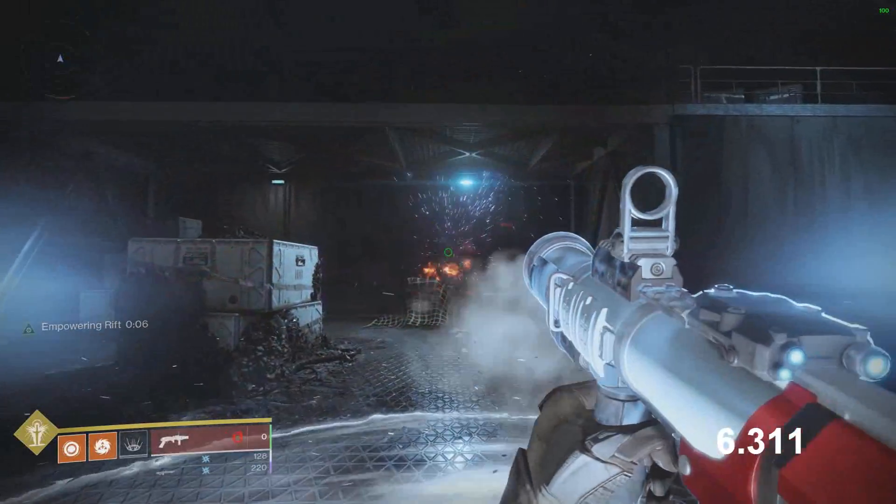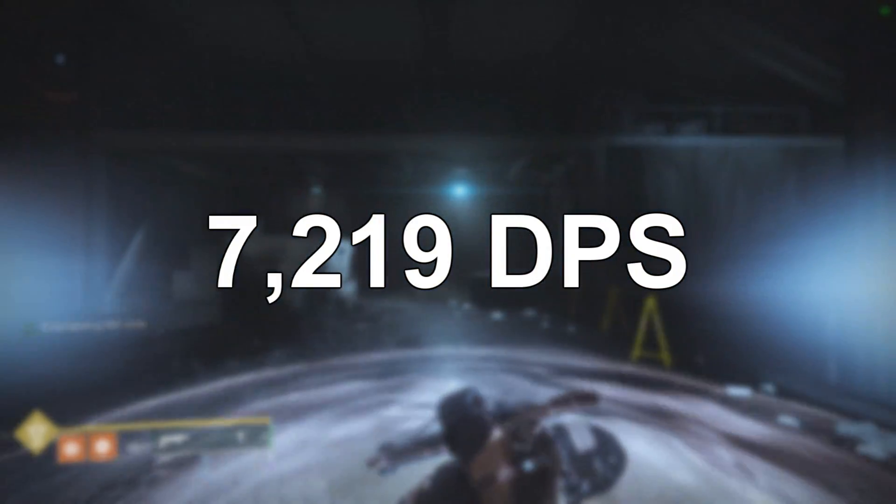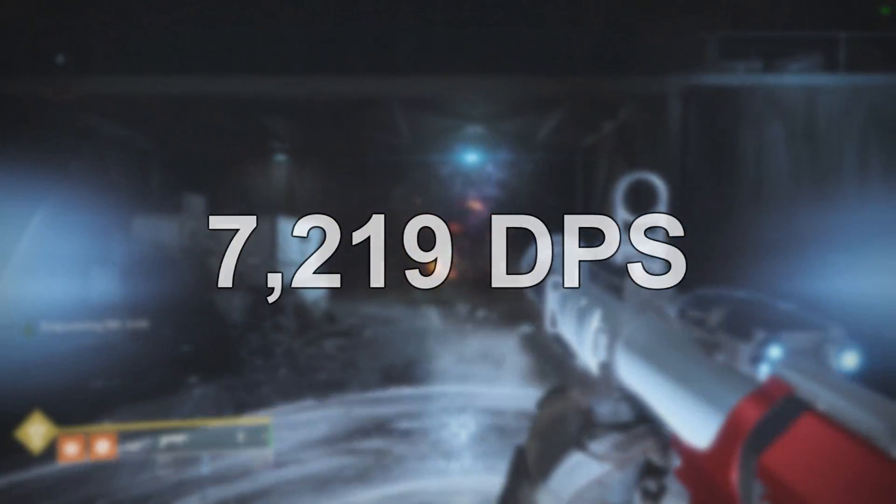It takes roughly 6.311 seconds to shoot off all ten shots, so the damage per second of this weapon is 7,219 with Spike Grenade direct impacts, which isn't too bad actually for a special type weapon.